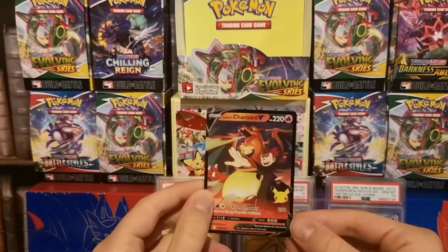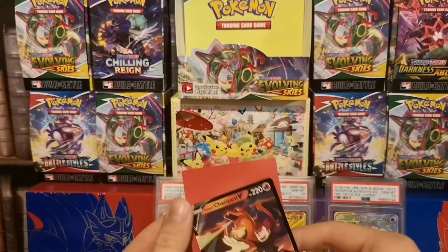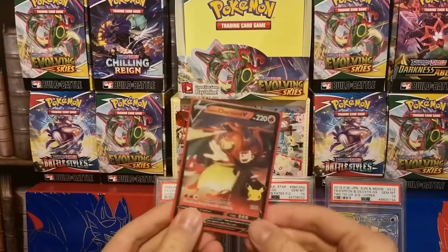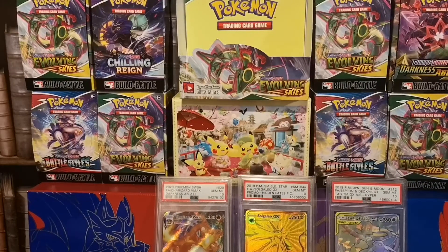If you guys have seen my first opening, maybe getting a bit of deja vu based off the jumbos and promos, but it really is sweet to see, and we definitely are sleeving this up. I think it's so cool seeing Lance commanding the flame Charizard is shooting out. In the background, you guys can see my PSA 10 Charizard, the Maximum Darkness Plays, my PSA 10 Gold Solgaleo GX from my Hidden Fates promo set, and my PSA 10 Rainbow Rare Japanese Espeon and Deoxys GX.